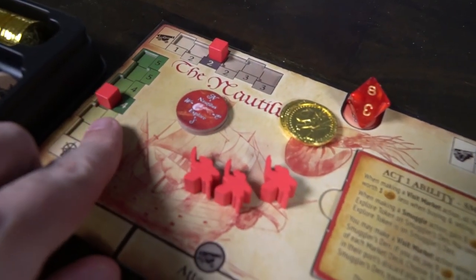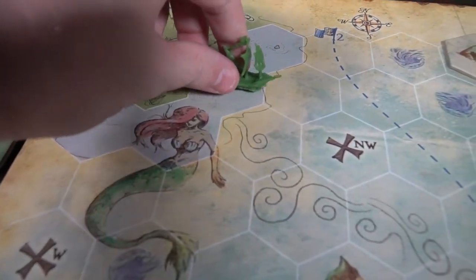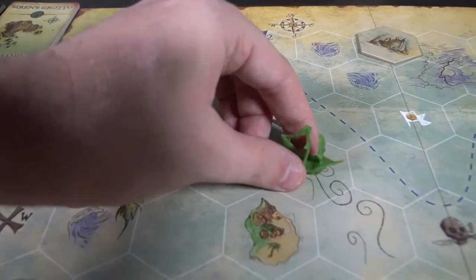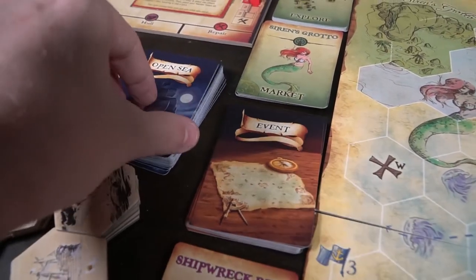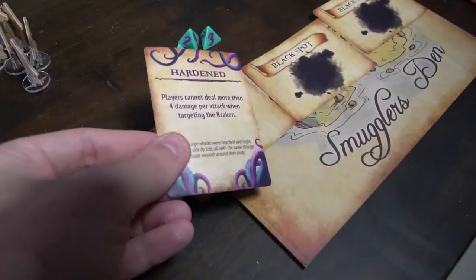Number one, you can sail: move spaces equal to your sail stat, indicated by the green steering wheel icon. If it says four, you can move four spaces. Each pentagon in the area is one space. There are also trade winds — when you walk into a trade wind space, you get a free move. If you keep moving through trade winds, you can move two spaces as one move while in them. But as soon as you move out, it's regular movement once again. Otherwise, movement is pretty straightforward.